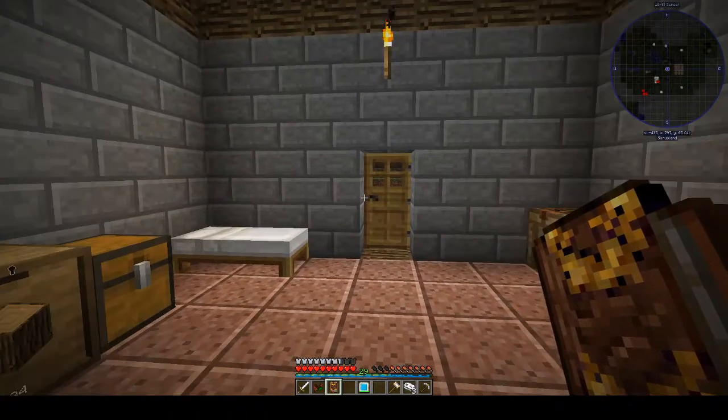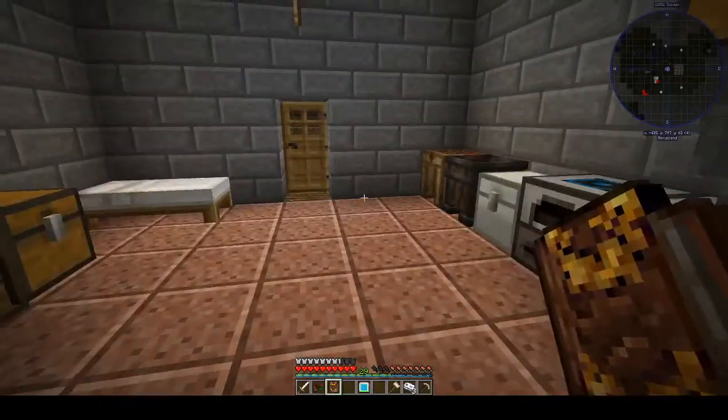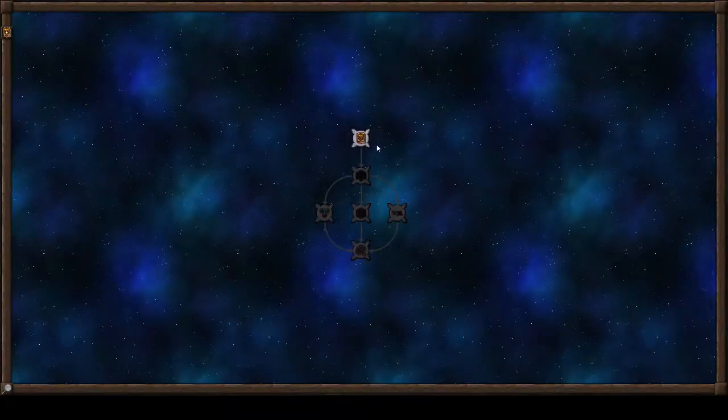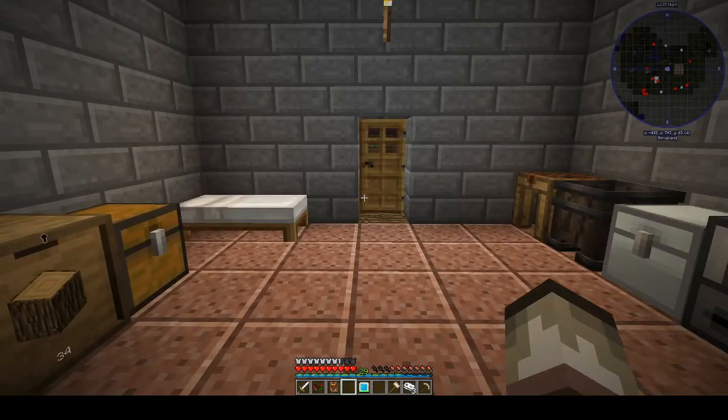We now have a Thaumonomicon! Now the Thaumonomicon is very similar to the book for Botania, but obviously it's for Thaumcraft. We'll go to First Steps: 'You have not begun this research. First Steps — who would have thought just a few sprinkles of dust would have created this marvellous book. It is mostly blank, but it hints at a powerful new form of magic — Thaumaturgy. Firstly I will need to study the magical world that has been shown to me. For that, another tool — a Thaumometer, the book calls it.'